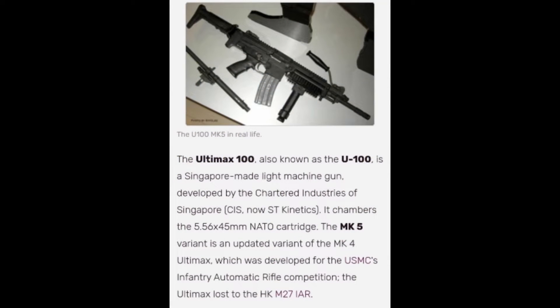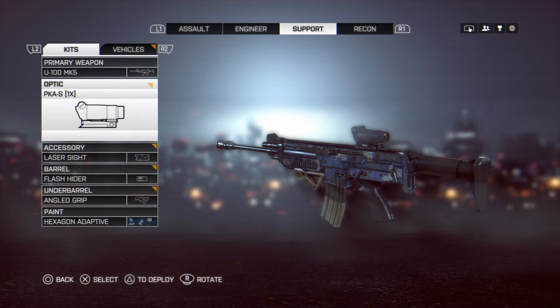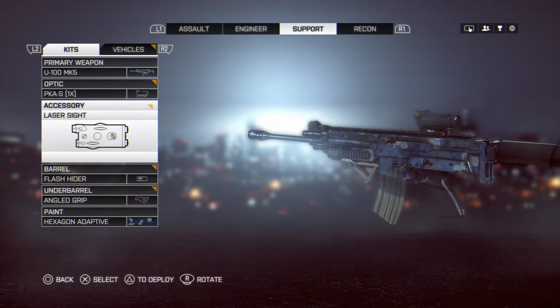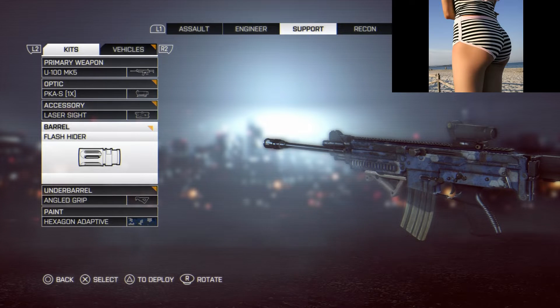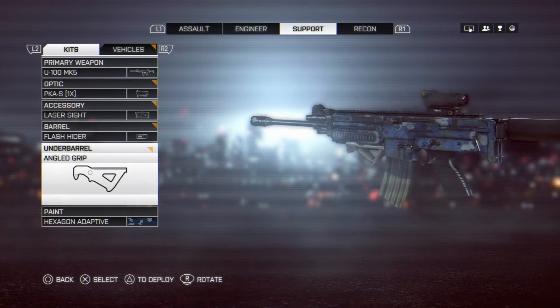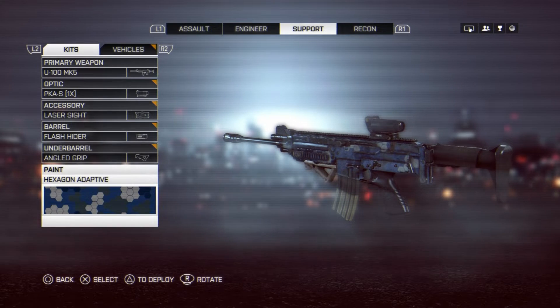The U100 MK5 is a light machine gun for the support class in Battlefield 4, with a magazine size of 31 bullets. Here all the attachments are mainly used for the master dog tag journey. But how does this gun perform on the Battlefield, you must ask. Well, here is a little montage. Enjoy!